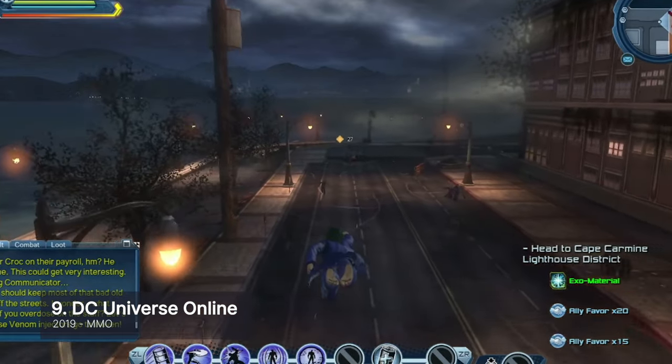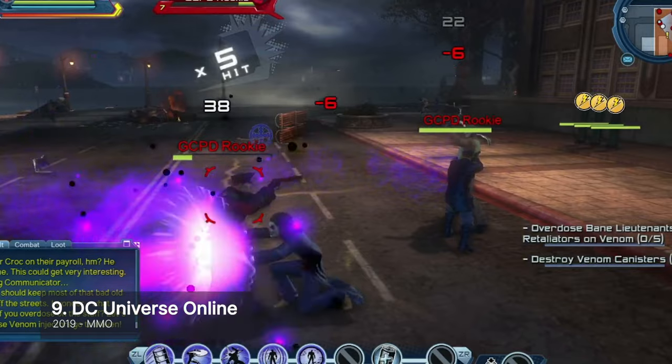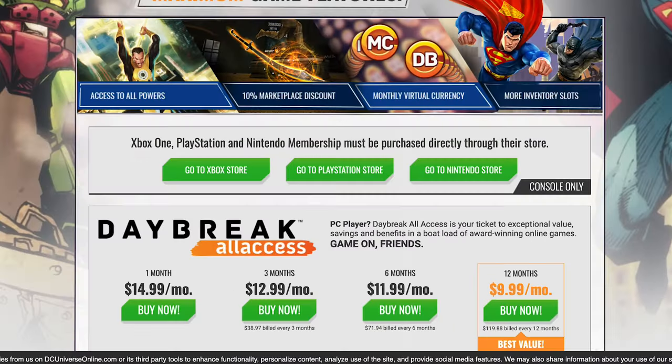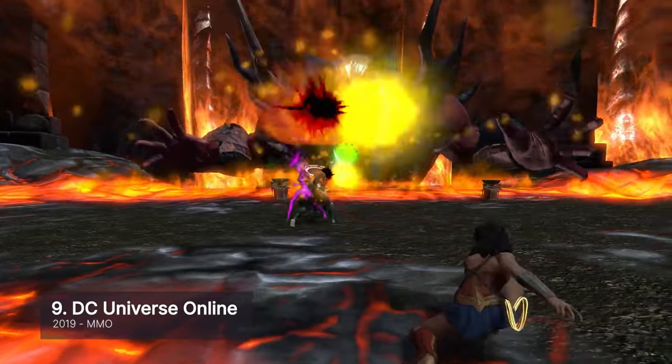You can fly right in with your custom hero and follow the main story, or wait for peak hours online to gather a team of like-minded heroes. The game has a premium version if you want to skip through all that grinding, but you can always try the free-to-play version to check your interest.